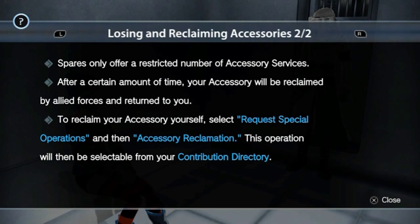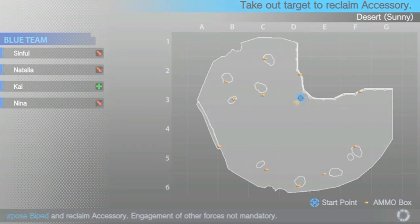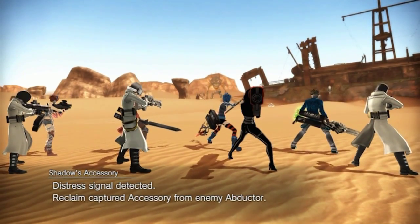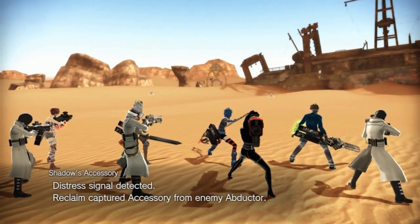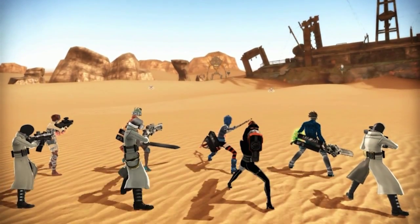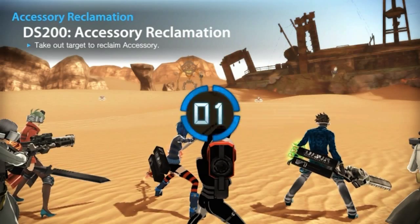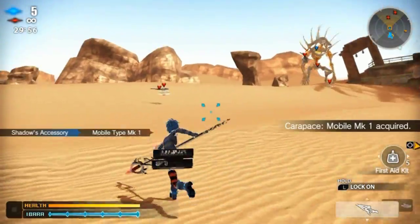The good thing is you can recover it later on in a separate mission, and getting it back is pretty easy. If you have rescued another player's accessory online, their accessory will be a part of your spare accessories list and can assist you in rescuing your own accessory. A similar feature was done in God Eater Burst, except that had a certain player controlled by AI for support — basically the same thing in Freedom Wars, but with another player's accessory.